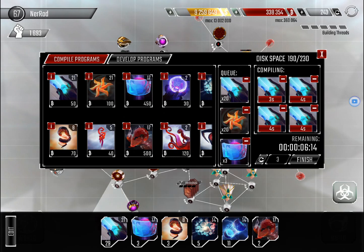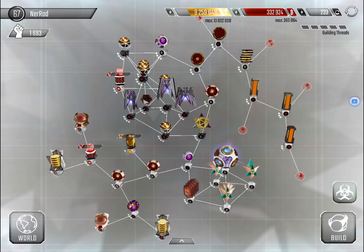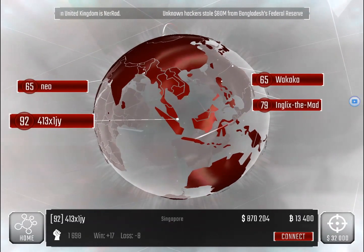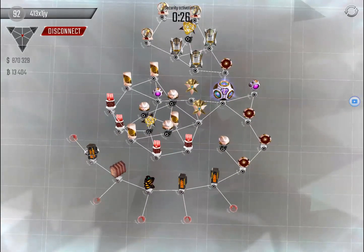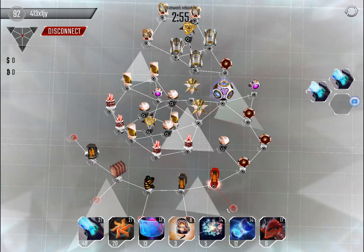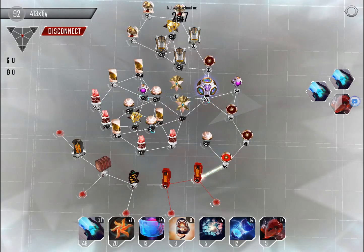Using all my shurikens is 2k. Using 10 ice walls is 4.5k. I want to hack him — I don't want to skip him — but I don't think I'll break even here, because his 4 gates — I don't know why he has only 4 — the firewalls are so high.